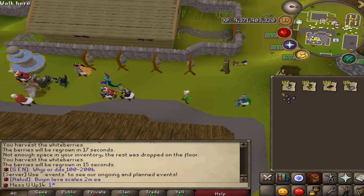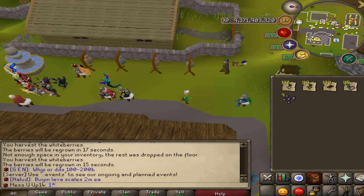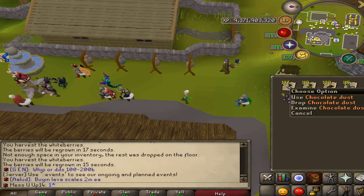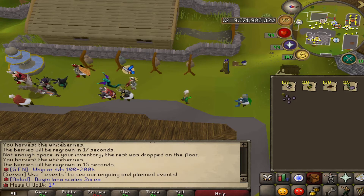Welcome back to a brand new video. Today we're doing the Halloween event guide. A few things you're going to need before you start the event: white berries, chocolate berries, chocolate dust, and cave nightshade.